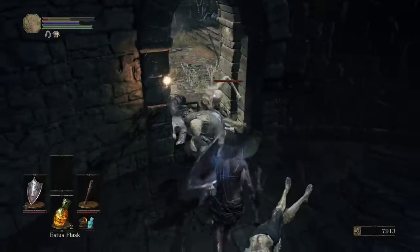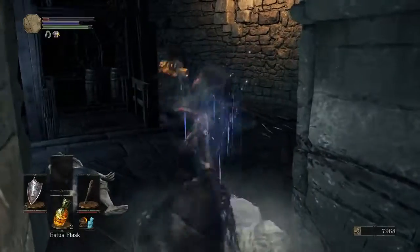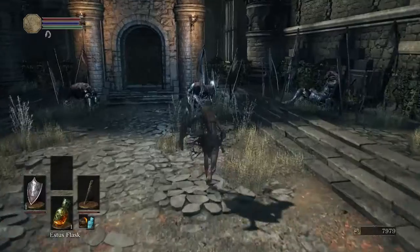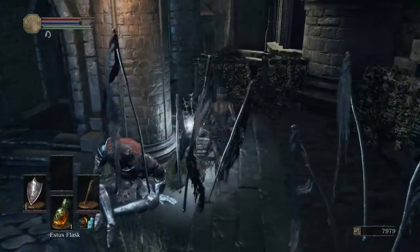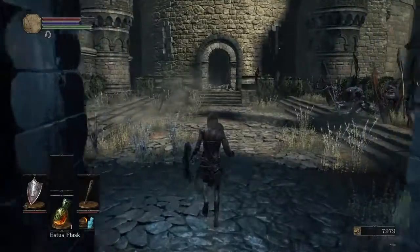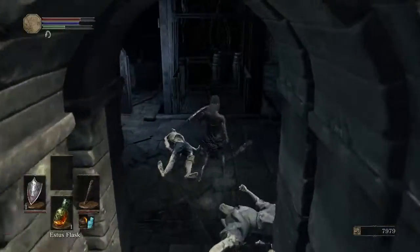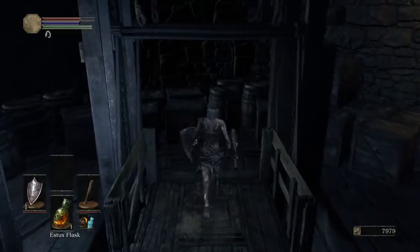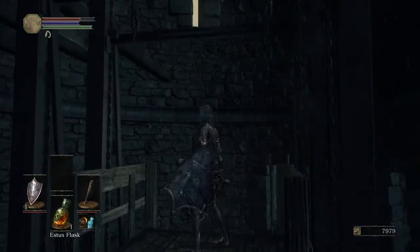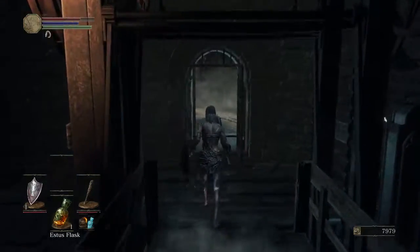I think we should recharge our estus flasks first — there's a lot of these guys. We recharge our estus and then we will go for the fat knight first. Hopefully this video won't be too long.